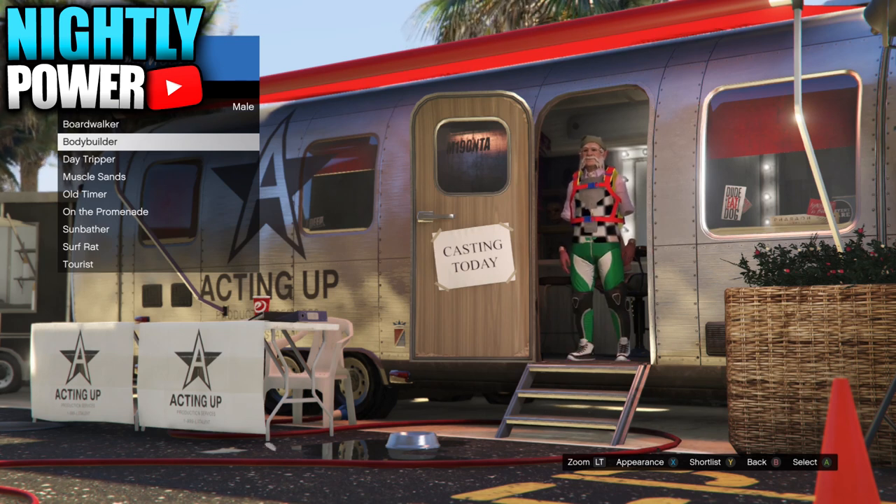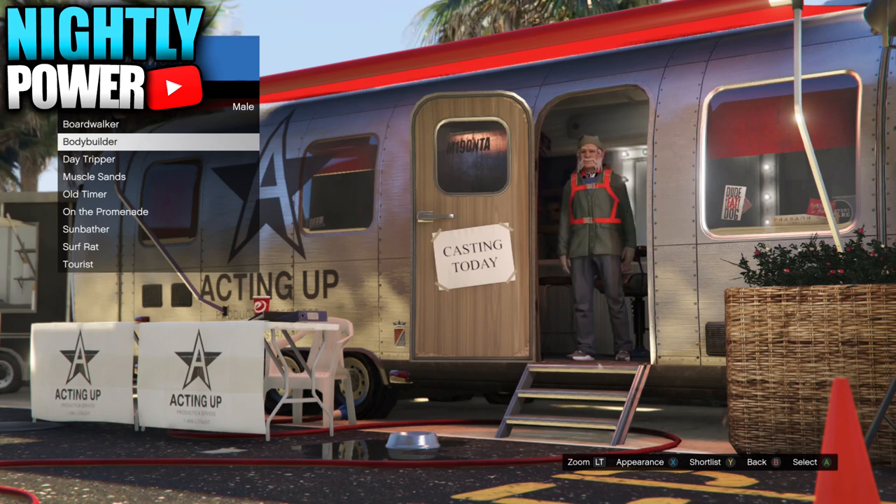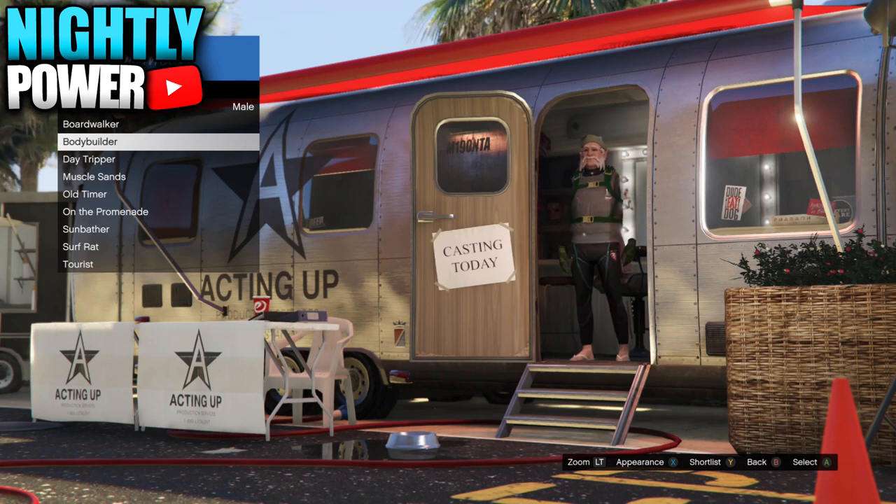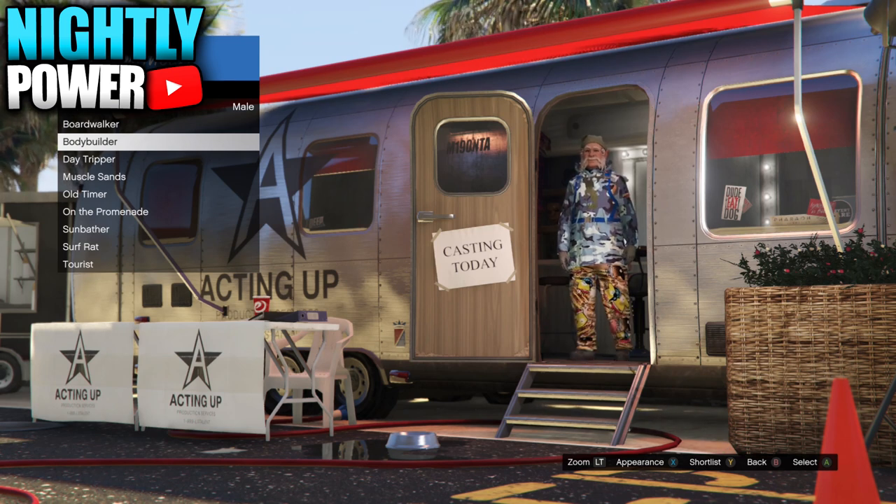Once the mask is frozen on the outfit, look for an outfit with the duffel bag and then shortlist it. Since the mask is frozen on the outfit, you can use this glitch to get anything in Director Mode — just make sure the outfit doesn't have any blacklisted components and you're good to go.